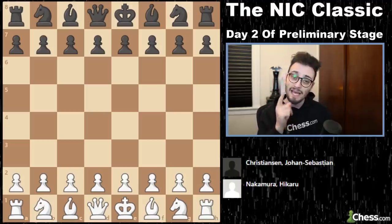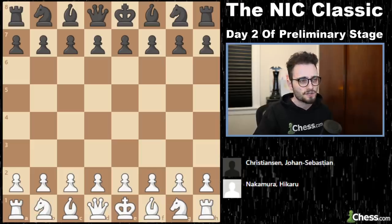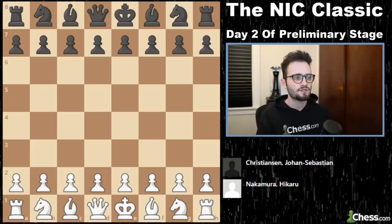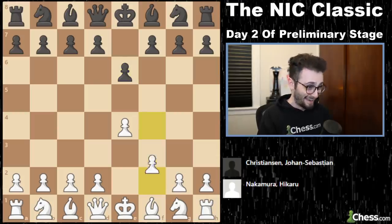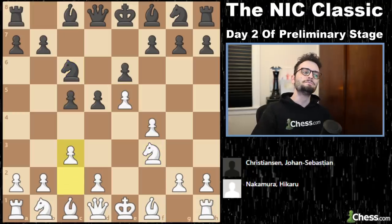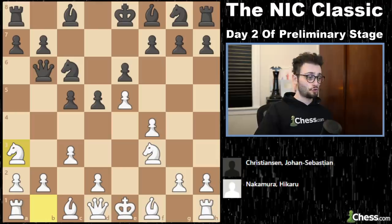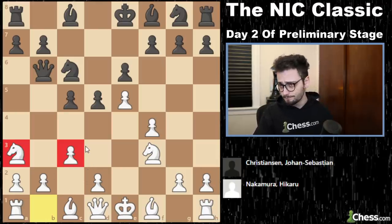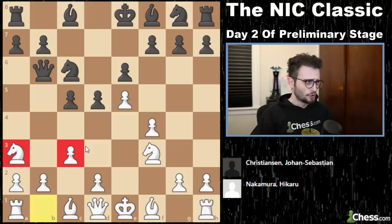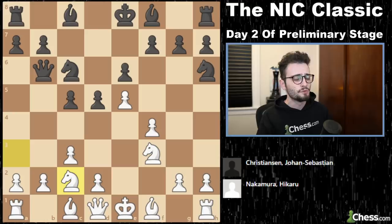We're going to begin with this game: Hikaru Nakamura versus Johan Sebastian Christensen, one of the Norwegians. We have e4, e6 — and already something weird: f4 against the French. The point is that you play knight f3, then c3. And when Black plays queen b6 anticipating the move d4, you wait — with this stupid-looking move. This just looks like you're tilted, like you're upset from previous games, so you're going to play some nonsense. But it's a very legitimate concept.